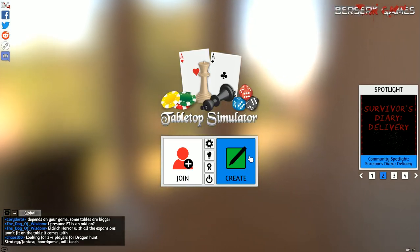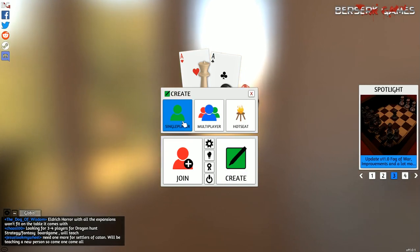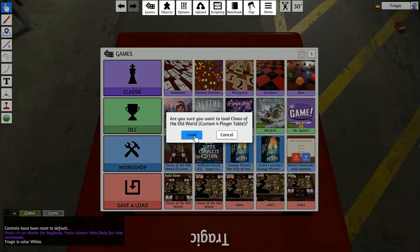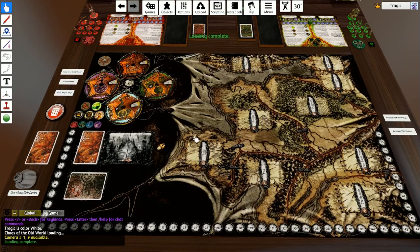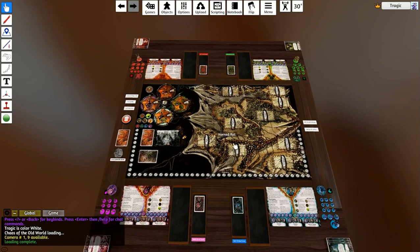G'day, Tragic here with a quick update for one of my mods. I'm kind of out of the modding scene for Tabletop Simulator, but someone posted an error with my mod. This is Chaos of the Old World, so I thought I'd quickly add the Horned Rat expansion at the same time since I'm already in here.